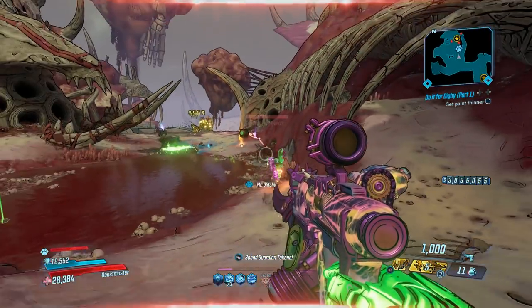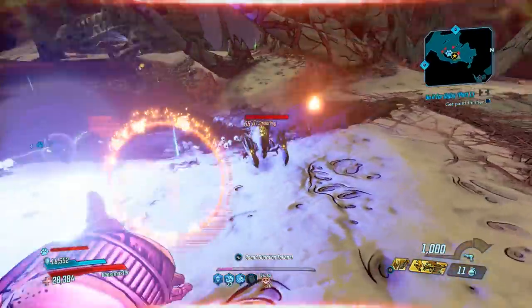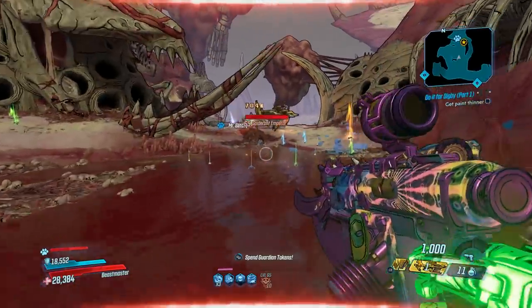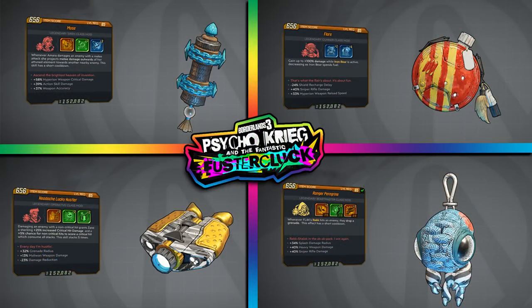I just made a video showing an insane Flak build where his Racks practically break the game — it's so awesome and so much fun. That build is based on the class mod you farm from this DLC, and I've got that video linked in the description. So I'm going to show you where you can easily get these class mods. There's one boss that drops all four of them, and there are also other dedicated bosses throughout the DLC, but they're considered big bosses and are a lot harder to kill.